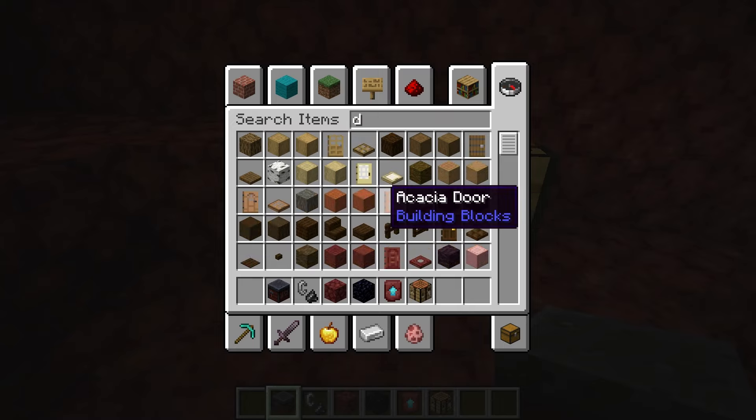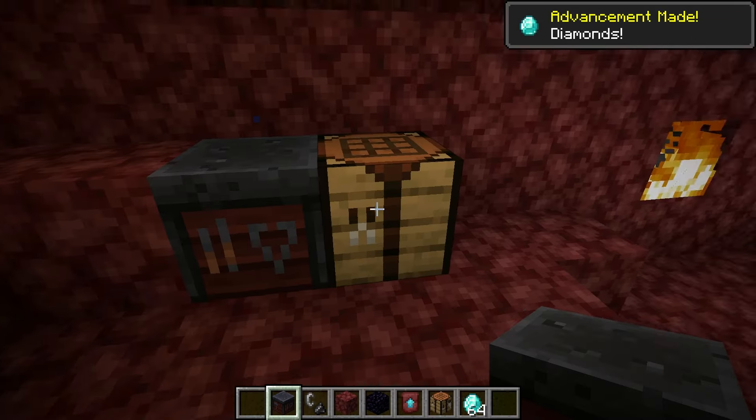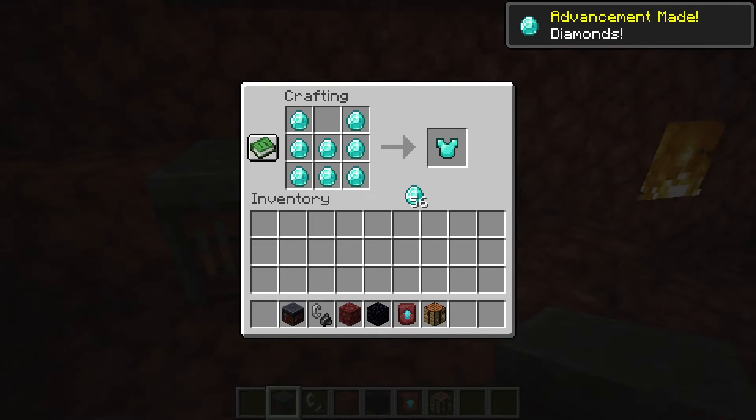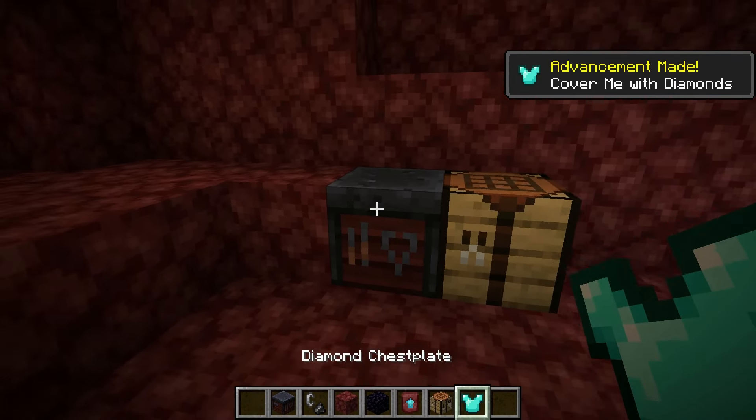Then you need to make diamond armor of any kind. It doesn't matter — we're just going to make one of them because all the rest follow the same pattern. Now we've got a diamond chest plate.